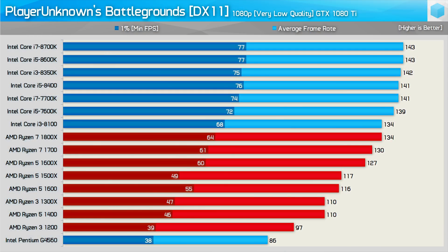First up, we have the very low quality preset results, and here the 7th and 8th gen Intel Core series processors look to be mostly limited by the game's 144 FPS frame cap. The quad-core Ryzen CPUs really look to be struggling with the 1% low results, though there is a huge margin between the minimum and average FPS results for pretty much all the CPUs tested — I'll talk a bit more about this soon.